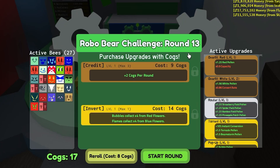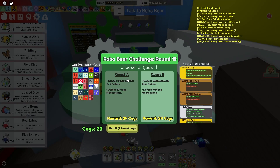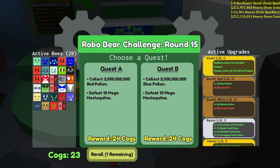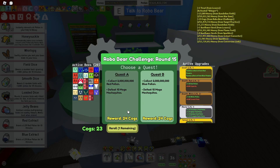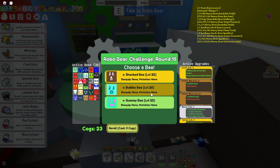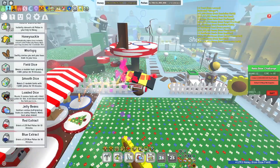I just got blessed again on round 13 - look at this: bubbles collect 4x from red flowers, flames collect 4x from blue flowers. I've just reached round 15. Active bees: 29 right now. I got a couple of mythic bees, a couple of event bees, tadpole bees. The upgrades - I just got blessed before you guys saw that. I'm going for red pollen, and I'll go for a hasty bee as well.